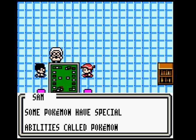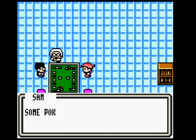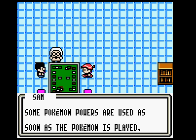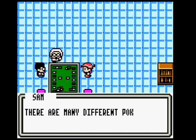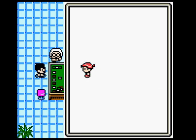Using Pokemon Power: Some Pokemon have special abilities called Pokemon Powers. Some are used as soon as the Pokemon is played, while others must be activated by choosing the Pokemon Power command. There are many different Pokemon Powers, so read each card's text carefully.